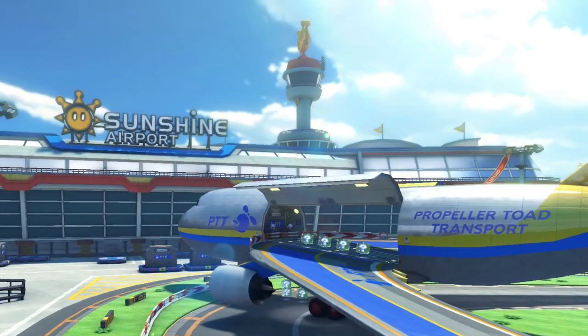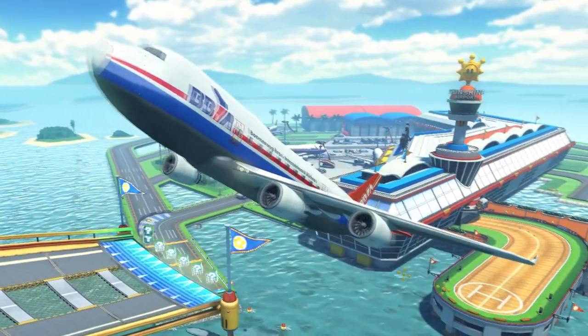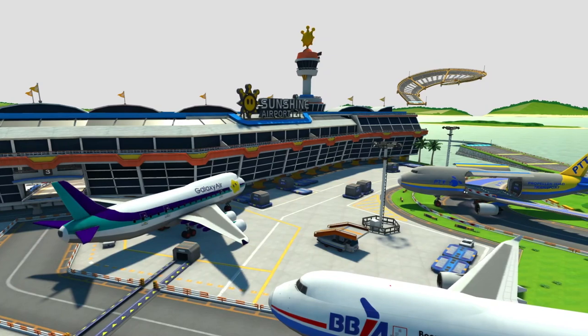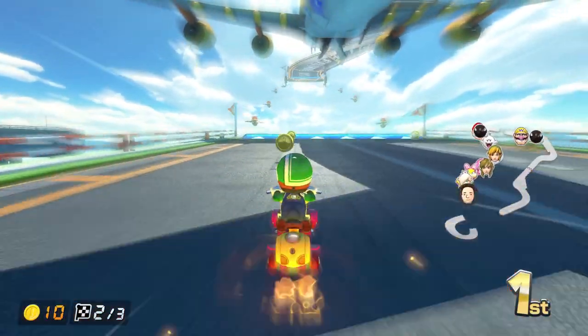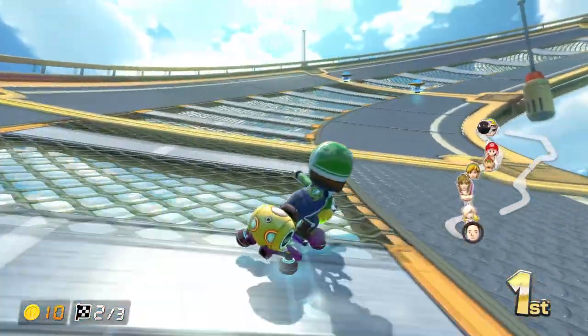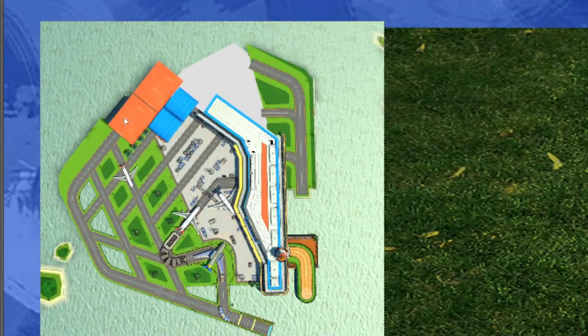I think the first stop of this quest has to be the Sunshine Airport, as it will allow us to think more about where other tracks need to go. First off, it looks like this airport is on an island, as it is surrounded by water and other patches of land. Considering it is an airport, it's probably located somewhere close to the sea, probably in a corner somewhere.